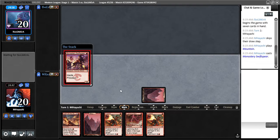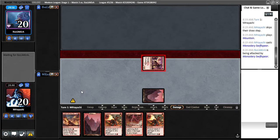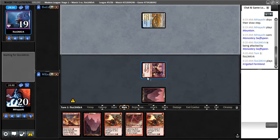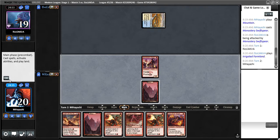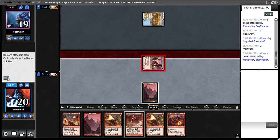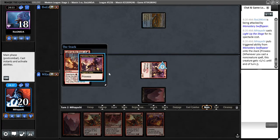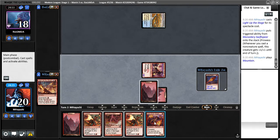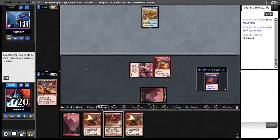Swift Spear of course. Sometimes there's merit to holding up Lightning Bolt to protect Monastery Swift Spear if you know they're on a deck with two-damage burn spells, but most of the time I think that's being a little too conservative. I'm going to go for the Light Up the Stage, and since I'm not completely on first, if I reveal a land I can play it right away. That way if I draw another Light Up the Stage next turn, I can potentially play two lands off of that.